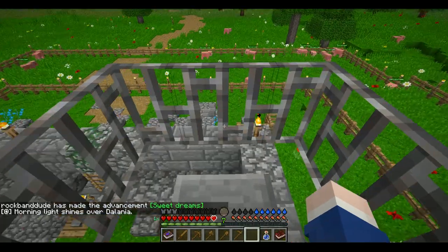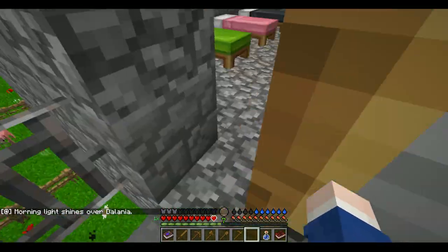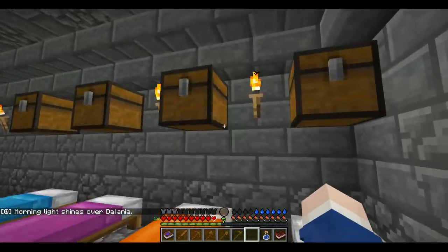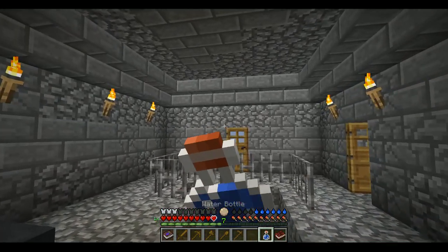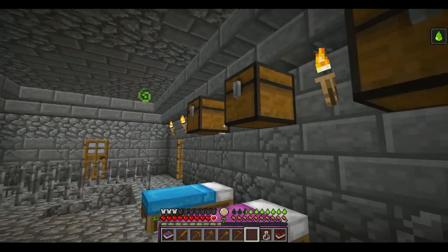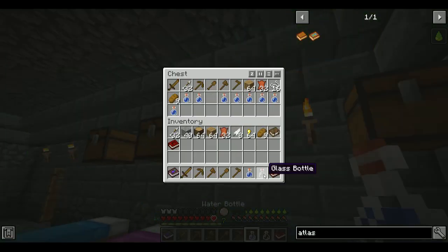Morning light shines over Delania. Oh no, it still gives a thirst debuff. Why, Vex, why?